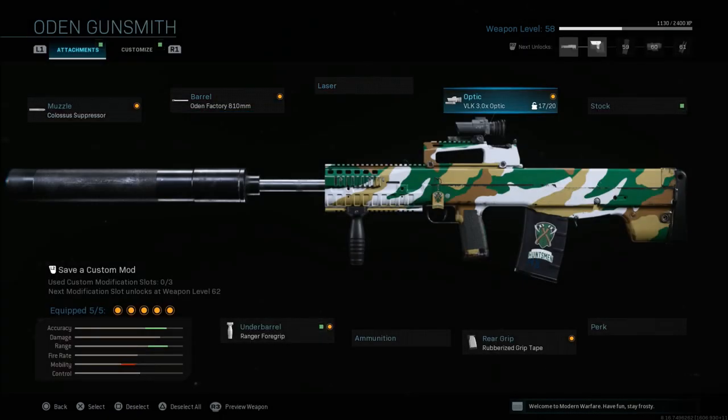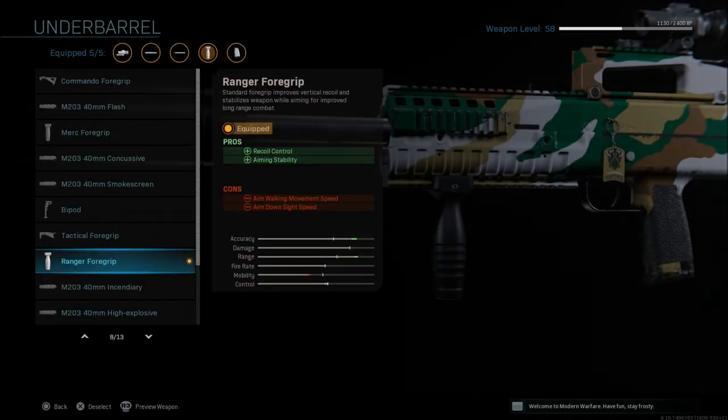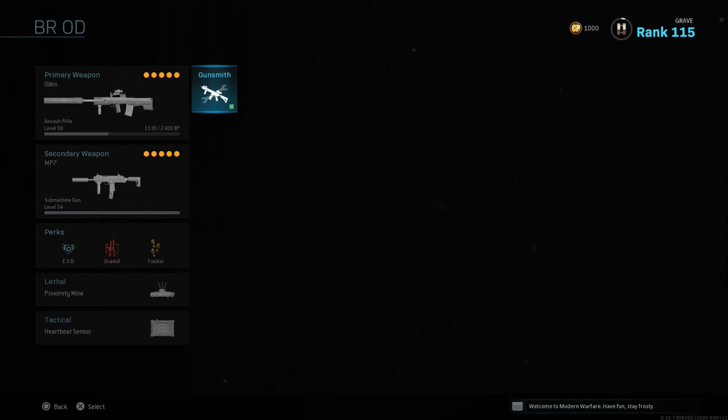We're going with the 3.0 optic for a bit of range. This gun has a very slow, consistent fire rate if you hold it down, but if you tap fire it like a single shot, that is where the weapon will shine. Upper chest, upper body shots, and headshots — headshots do deal more damage in Warzone than in multiplayer. If you can hit upper body shots and headshots with this weapon, you will break armor in an instant. For the grip we're using the rubberized grip tape for recoil control, and then the Ranger foregrip for recoil control and aiming stability.